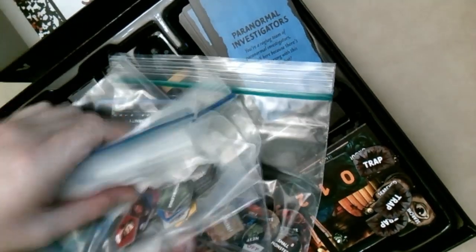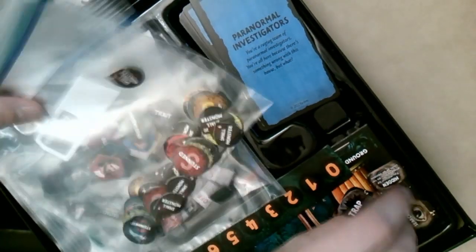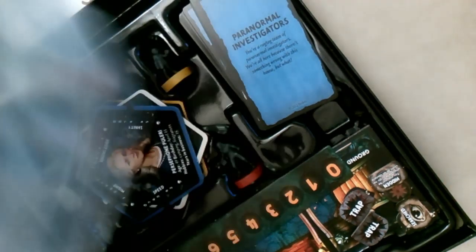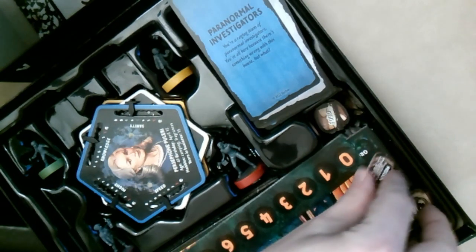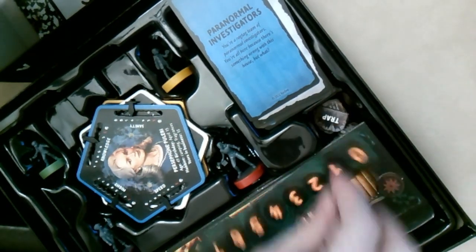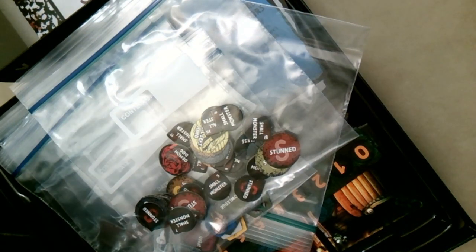It takes about half an hour just to punch all the tiles out. I like how the box is designed — it provides places to put almost everything. Of course, the tiles bounced out when I was manipulating the box for the video. I recommend using small collector bags or jewelry bags — not just ziploc bags — so you can organize just the tiles for each scenario and label them, like 'Haunt 44' or 'Haunt 35,' making setup much faster.